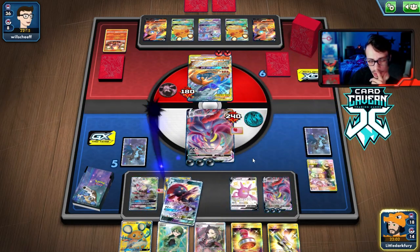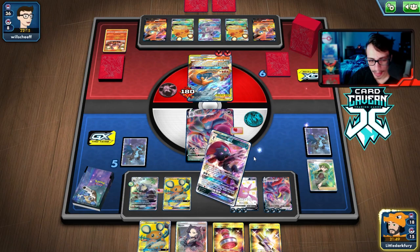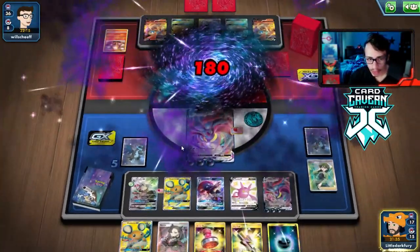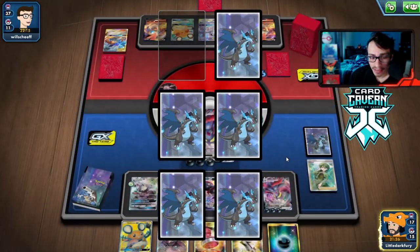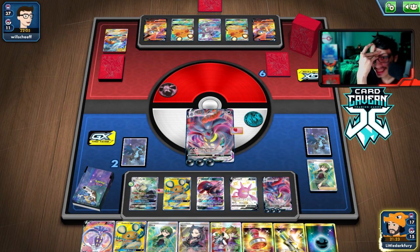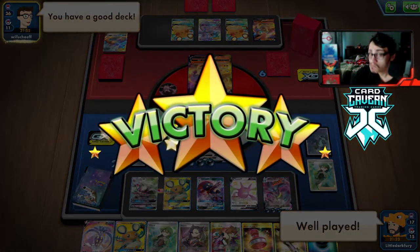We move energy and Cheryl Malamar back to full health. We have Marnie too in case they draw out. We reload with one energy and do Max Jammer — we take away the Fire Crystal so they can't draw Welder. We're in a pretty good spot, still need to knock out one more three-prize Pokémon. We grab Cheryl off the first prize. We find Boss's Orders and that's game! We hand locked them out of the game — once their hand was small, we took away Crobat's card and the rest was history.